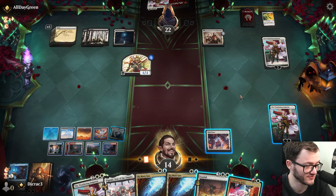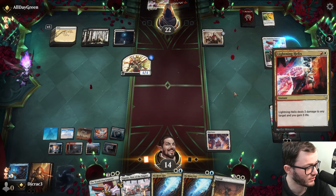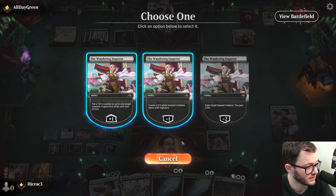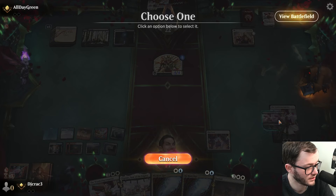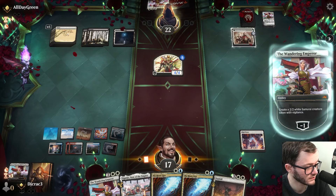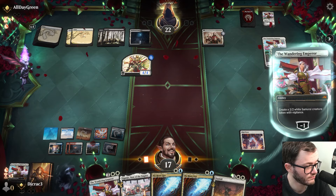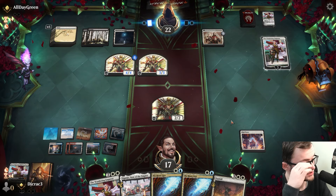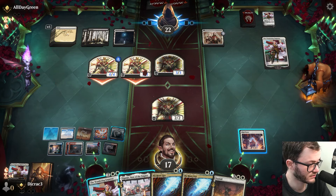That's a good draw - I can kill their Wandering Emperor! They can play another one, that's fine. I'll tick up Wandering Emperor. Make a guy, make the Sunfall bigger. Looking good here - I do have an air creature land that can give me good card advantage. Opponent's churning out dudes.